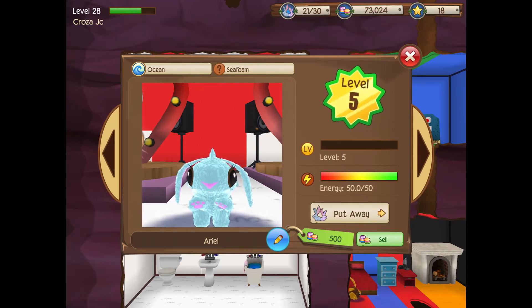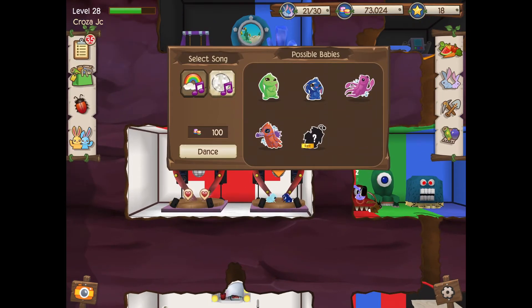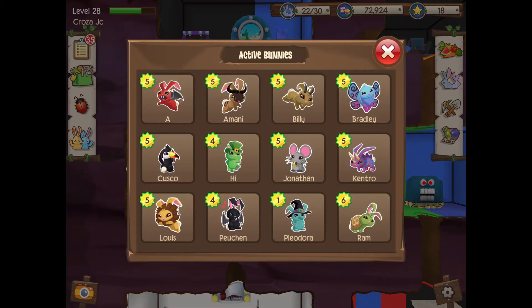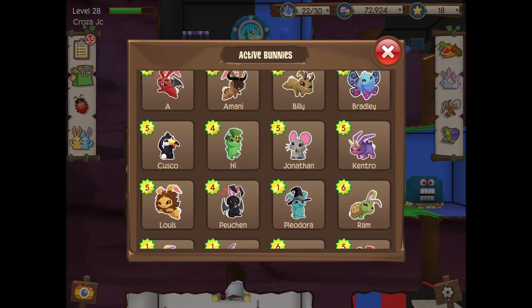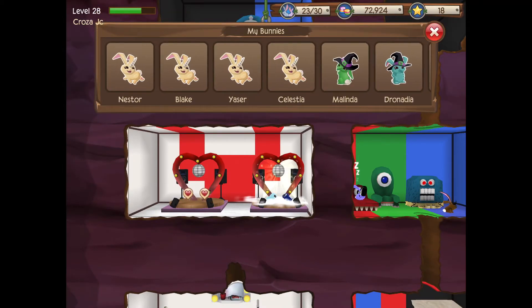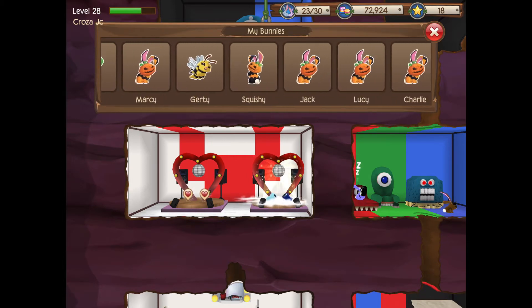Any ocean bunny with another ocean bunny can produce a seahorse — that's interesting. You can also see the squid bunny as a rare result. The next combination is any ocean bunny with another ocean bunny. I bought a lot of unicorn bunnies so I need to find another ocean bunny.